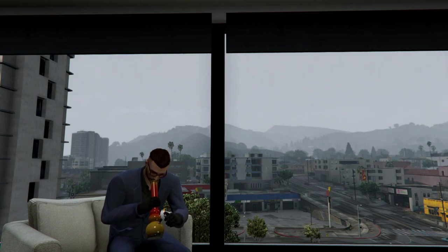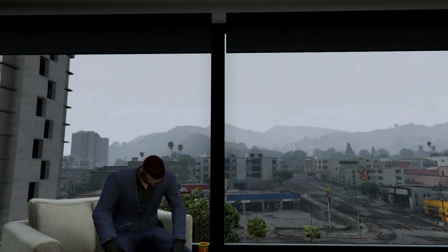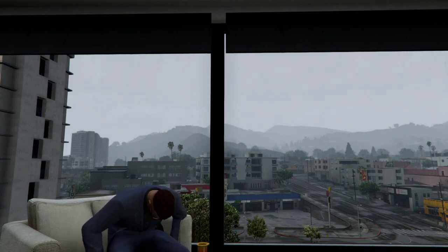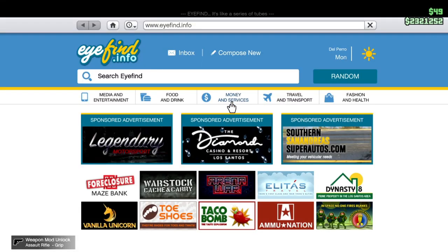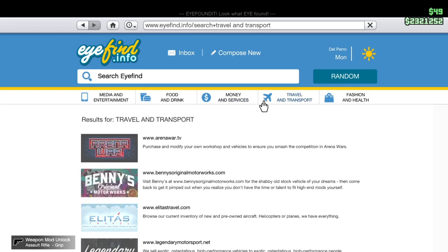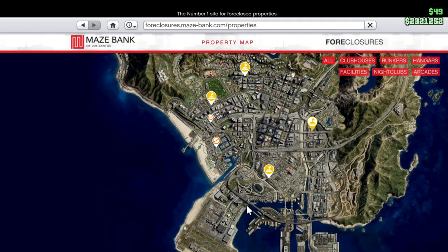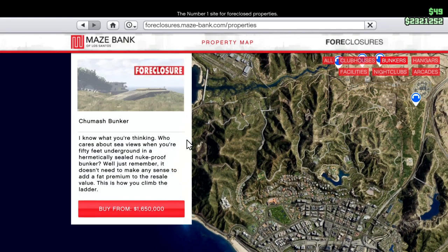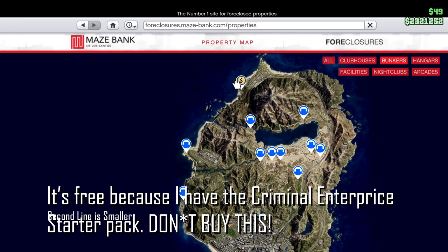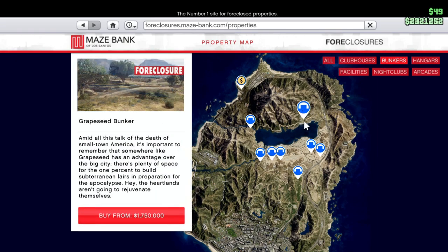After doing the casino heist a few times you should have some money — now it is time to invest more. You want to invest in a bunker. Buy the bunker at Chumash. You might ask, but the one at Paleto Bay is still cheaper. My response is: save up your money and buy the bunker at Chumash, because it is a great location and not too expensive. The bunker at Paleto Bay — you don't want to have that one. You don't want to drive all the way down the map when you're selling. Just trust me on this.